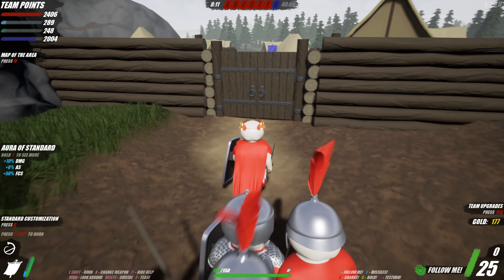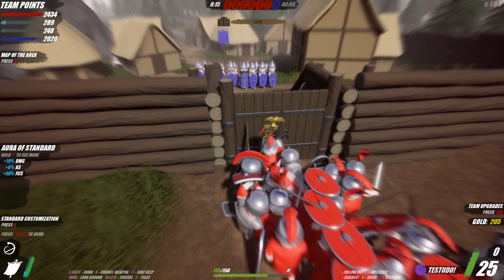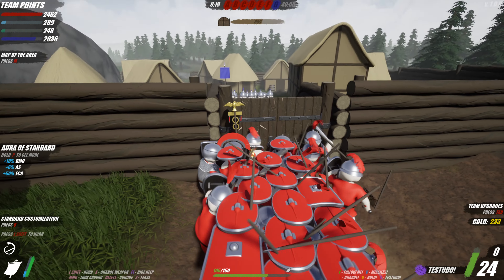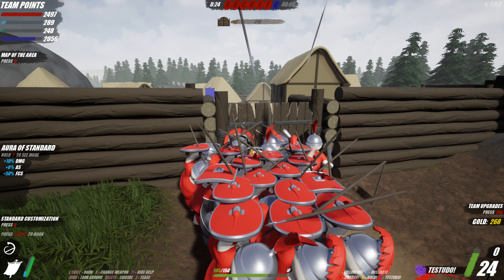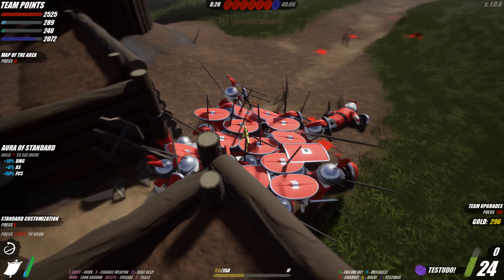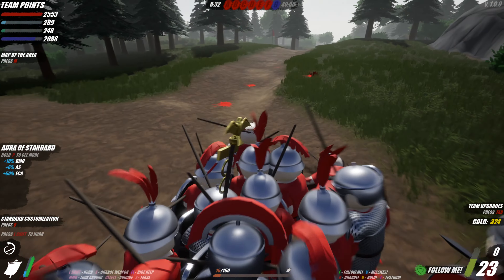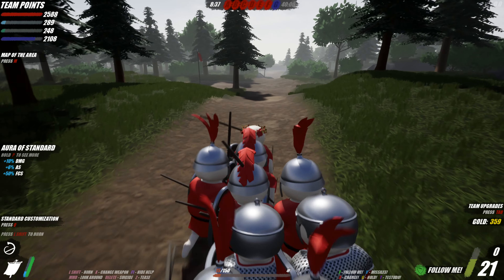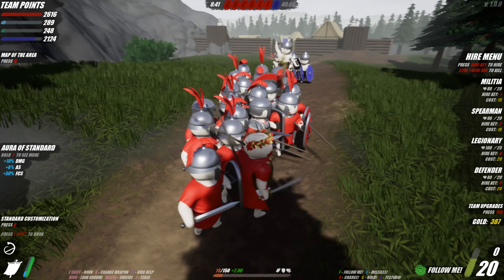If you take the path to the right, you can go around to the back of the fort — and you get an achievement for attacking and breaking that gate back there. Once we break through, we're going to turn around and retreat. I want to rebuild my army up to 25, weaken their army one last time, and then we're going to charge in, take the flag, and end the game.